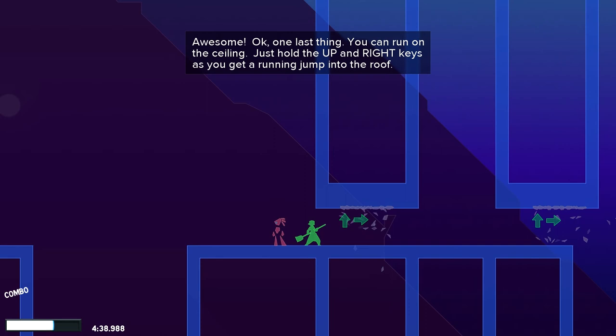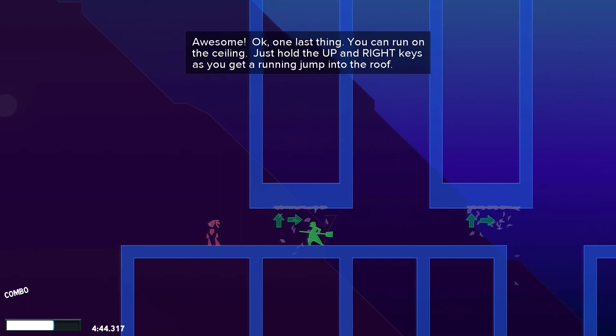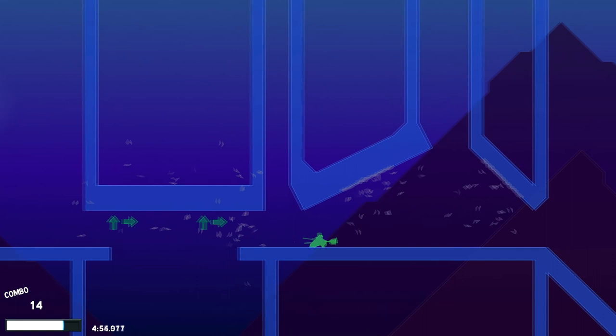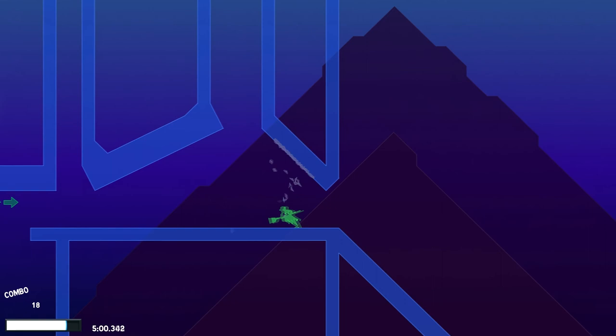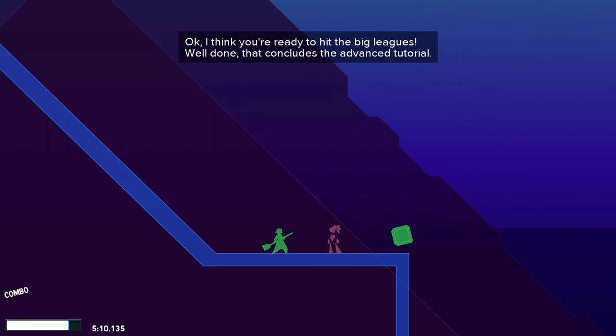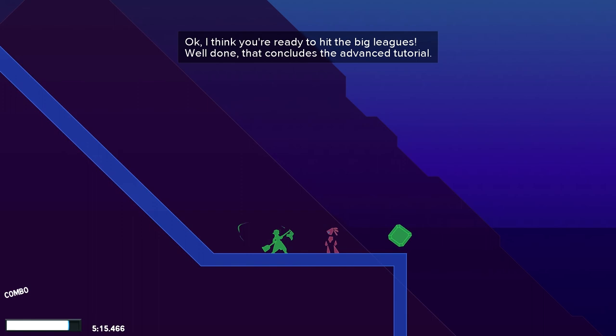Oh, just absolutely fantastic — you can run on the ceiling! Oh my gosh. I'm rolling on the ceiling. Just hold up and right as you can. What are these ceilings made out of? Whoa, went a little bit too far up there. Now I need to go the other way — there we go. Got it. And slide to adventure — slid right off the edge because I put my finger back on the up key.